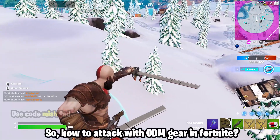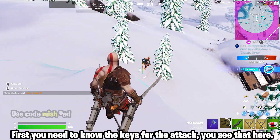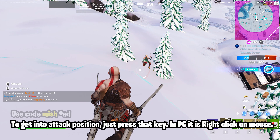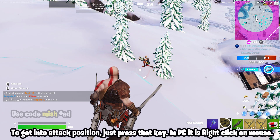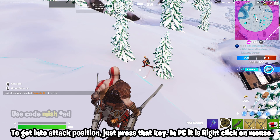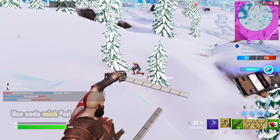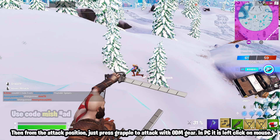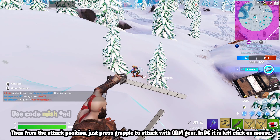How to attack with ODM gear in Fortnite. First, you need to know the keys for the attack. To get into attack position, press that key — on PC it is right click on mouse. Then from the attack position, just press grapple to attack with ODM gear — on PC it is left click on mouse.